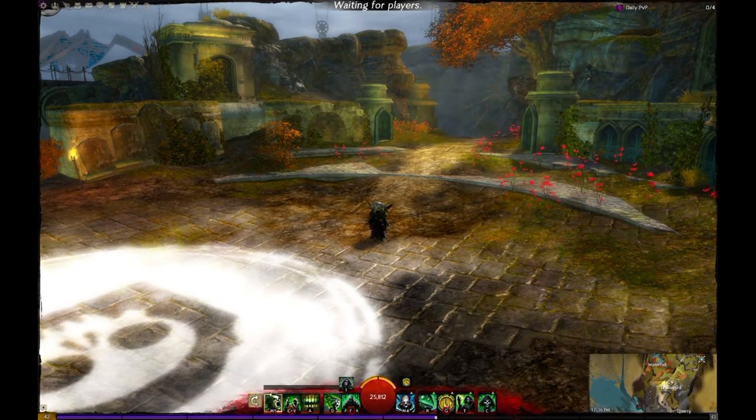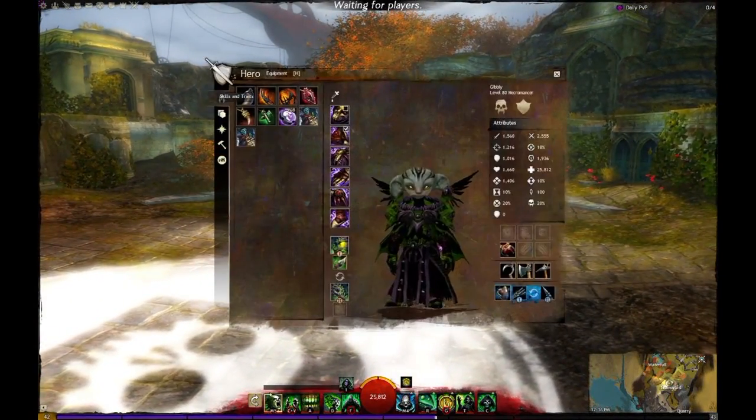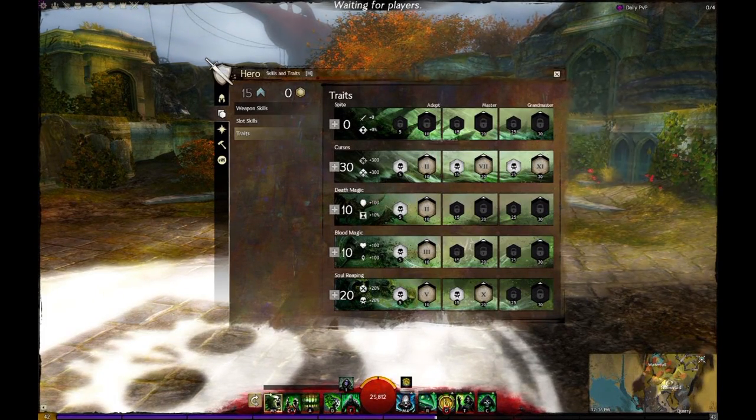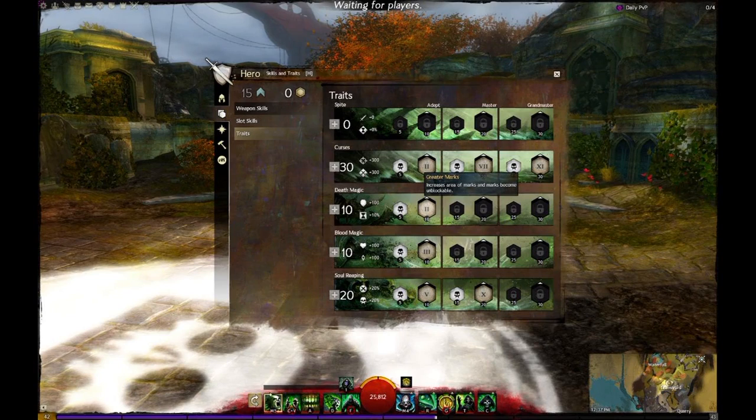We're going to start off with the base condition spec that kind of started the whole trend at the moment. It's 30-10-10-20: 30 in curses, you get hemophilia, master corruption, and lingering curse — this is for max condition duration. Obviously go 10 into death magic for greater marks. Almost all Necromancer builds — power, hybrid, condition — you need to go into greater marks if you're using a staff. Staff is just really powerful right now and without that it's not as great at all. You want to go 10 into blood magic? That's for mark of evasion.